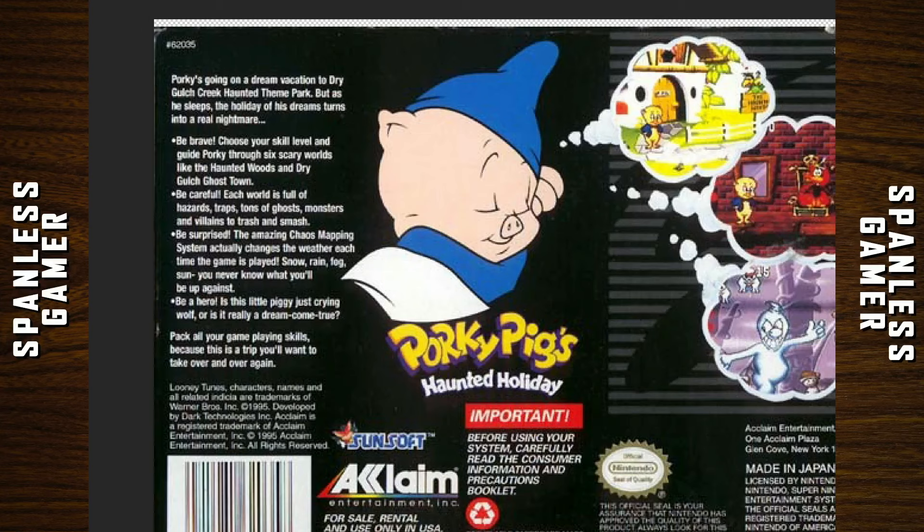Choose your skill level and guide Porky through six scary worlds like Haunted Woods and Dry Gulch Ghost Town. Each world is filled with hazards, traps, tons of ghosts, monsters, and villains to trash and smash. The amazing chaos mapping system actually changes the weather each time the game is played — rain, fog — you never know what you'll be up against. Pack all your game-playing skills because this is a trip you'll want to take over and over again. I somehow doubt that.